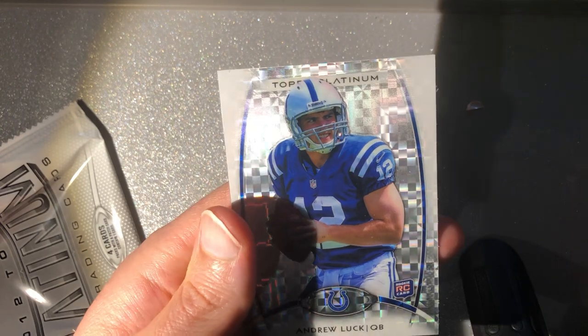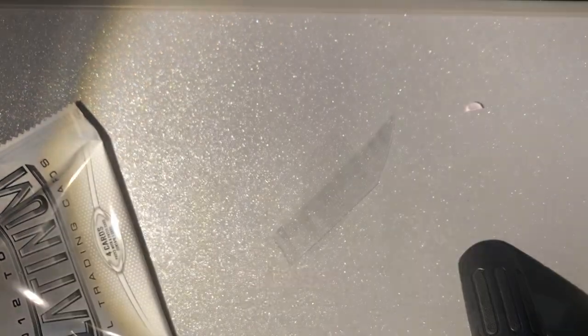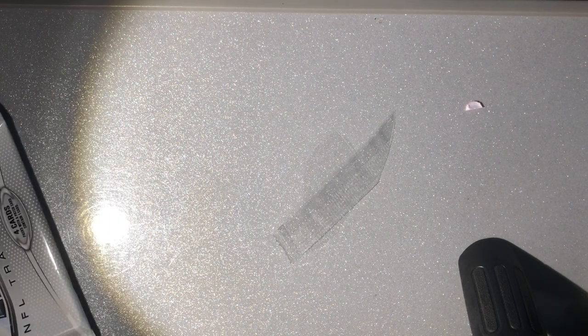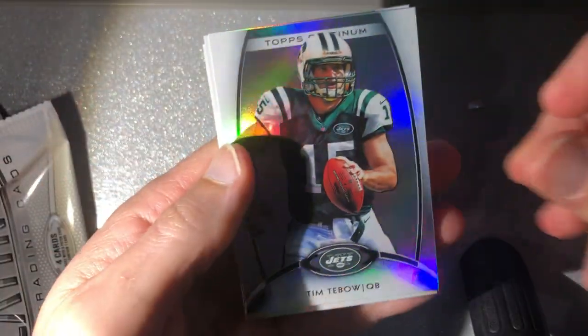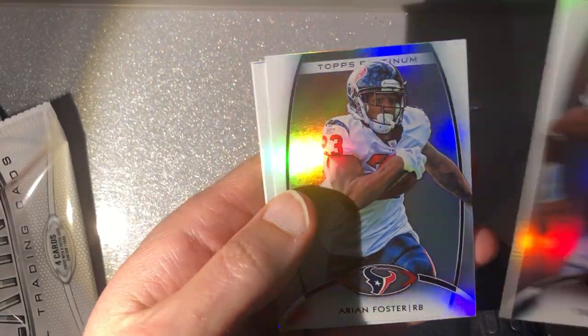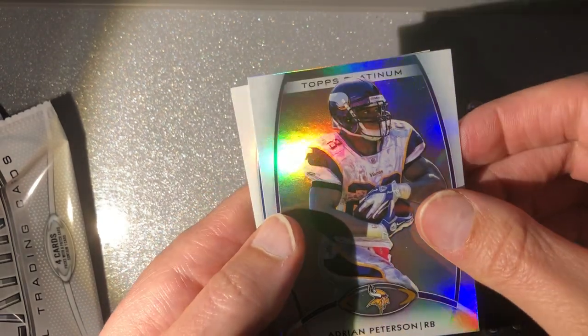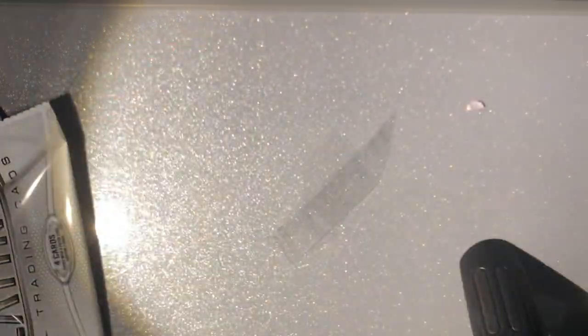So we're already at three X-fractors. Even though it says one in every 24 packs for the pack odds, based on the videos I saw, every value pack — every three packs — was getting one. Tim Tebow, he's got a following. Arian Foster, AP, and our rookie is Dwayne Allen — yeah the rookies all have print lines on them. He's a Colts tight end.